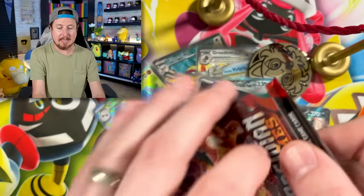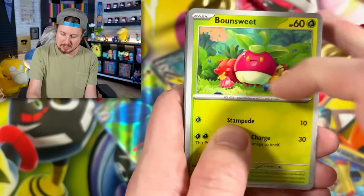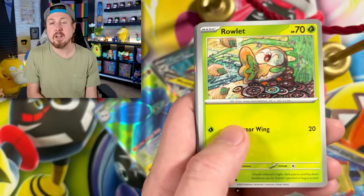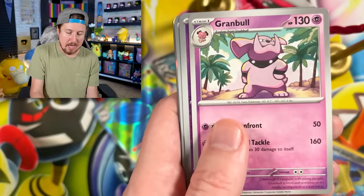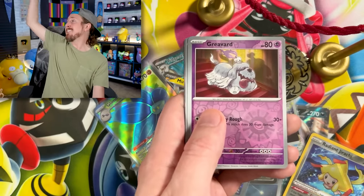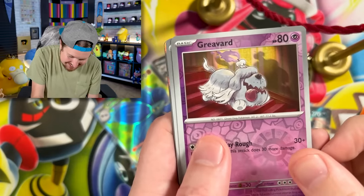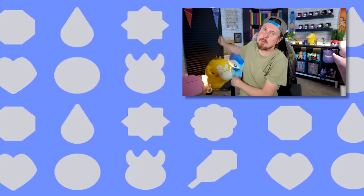We got Houndoom going into a Sinistea and a clay doll for the rare in that one. One booster pack left, Breaking family — do you think it's a Charizard? Do you think we're going to end on a Charizard? We got Bonsly, Magnemite, Larvesta, Rowlet — done by my favorite artist Tomokazu Kamiya — going into Granbull. And Breaking family, we are ending on—